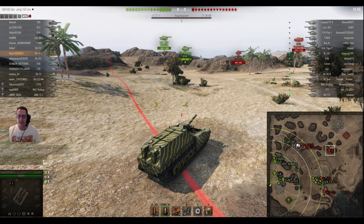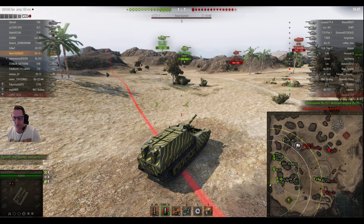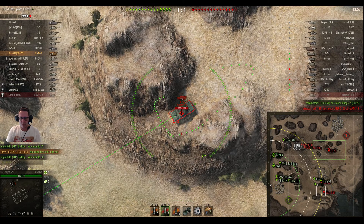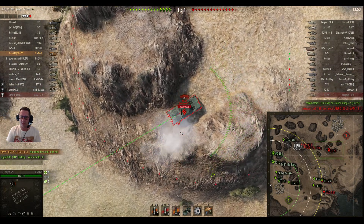We're on El Halouf in an encounter battle. In encounter mode the mission is to capture the base or destroy all vehicles. Ravi is aiming right in on that Oni, the tier 7 Japanese heavy tank — and this is going to hurt.